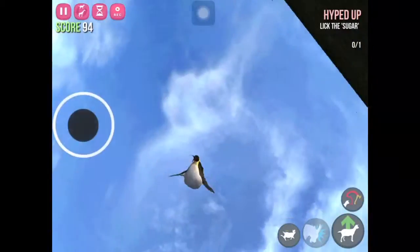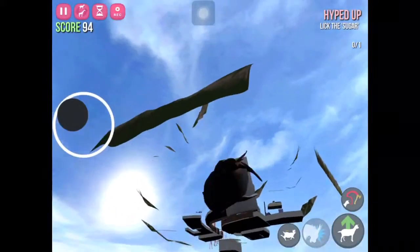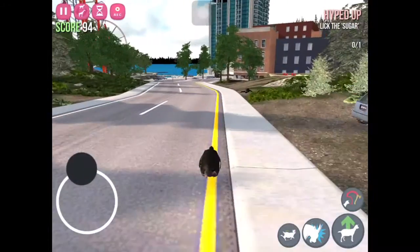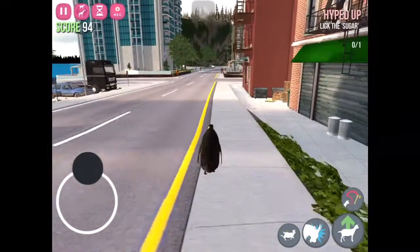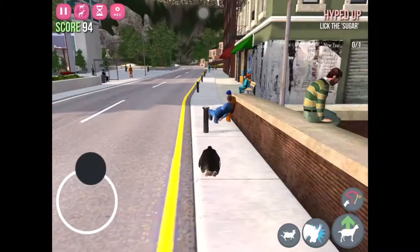Now to get out of an out-of-bounds glitch, you jump off the map, and then you will magically pop above land. How the game does this is it doesn't know where to put you after you fall out of bounds, so it automatically puts you to coordinates 0, 0, which happens to be the exact place that you spawn.